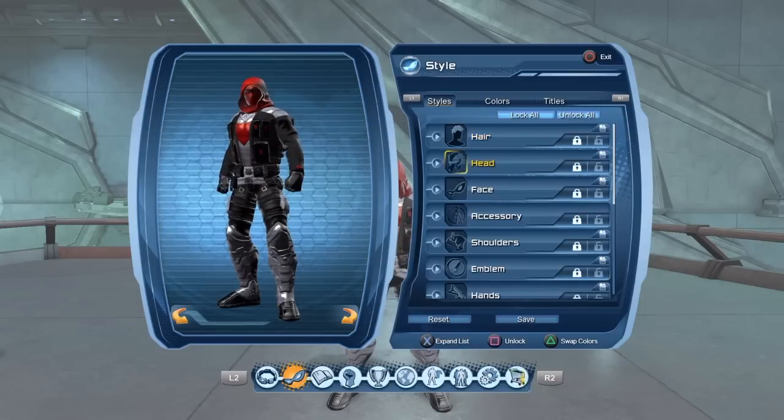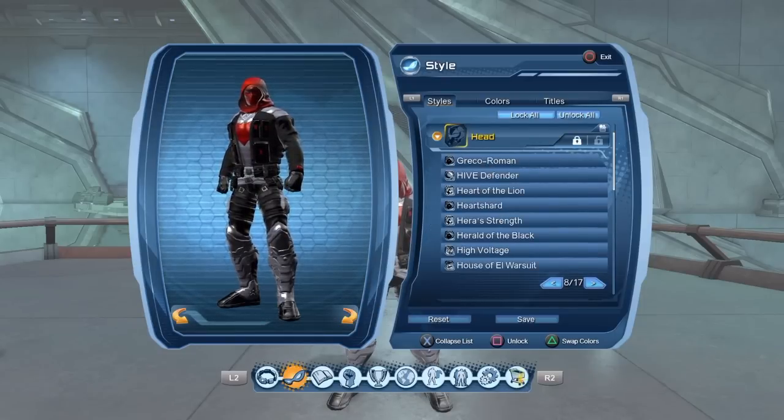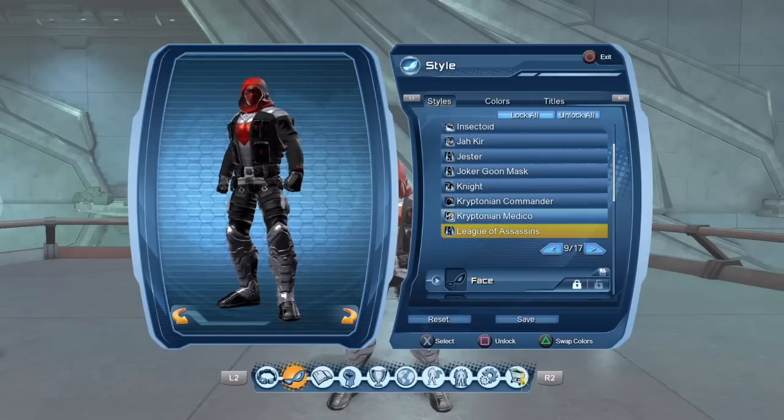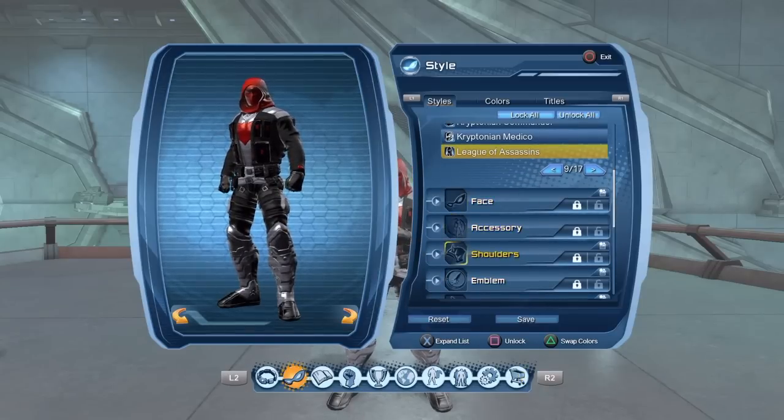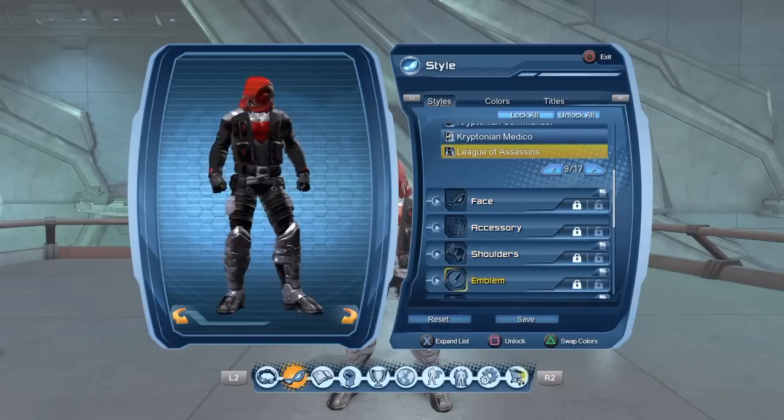For the head, the League of Assassins style — you get that from the League of Assassins alert. Or just queue up Nexus of Reality and farm for the styles in there and it might drop. And that's pretty much it for the head. You don't need any shoulders.